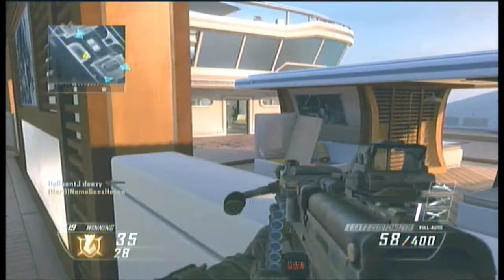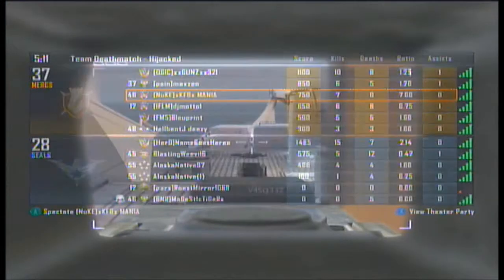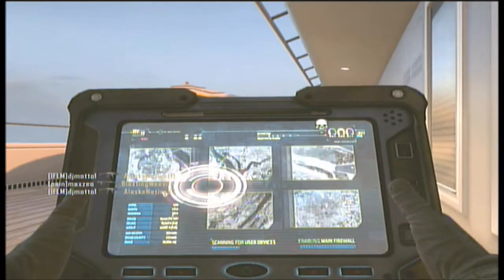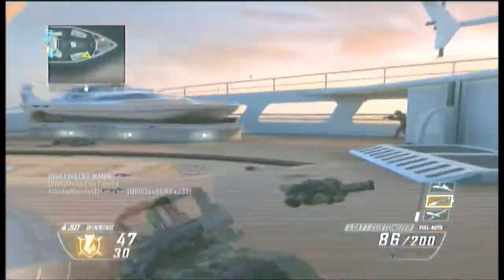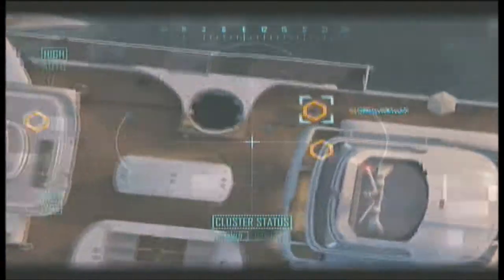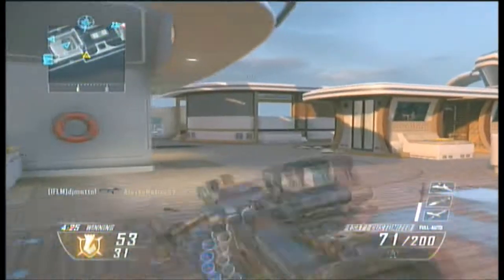You see a bunch of people with Target Finders, but you don't see many people with MMS or dual-band either. A lot of people do use shock charges, and not that many use Tactical Mask. I really think cold-blooded just needs to be one of those perks that everyone uses, just in case someone has a Target Finder. Toughness isn't a must, though — because without Toughness you'd be losing so many gunfights. Today I was using the MK-48 with no perks or attachments trying to get it gold, and it was absolutely horrible trying to kill people because your gun would sway up and there'd be no way to shoot them.